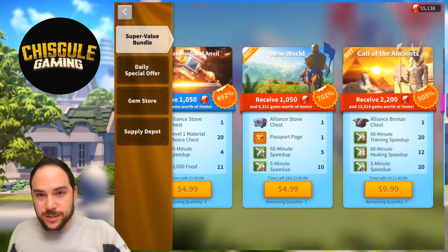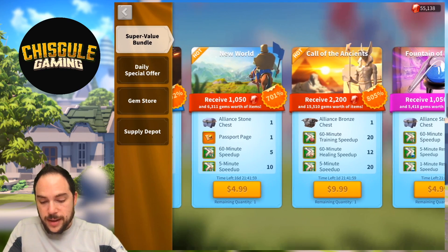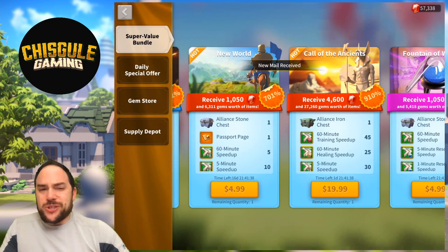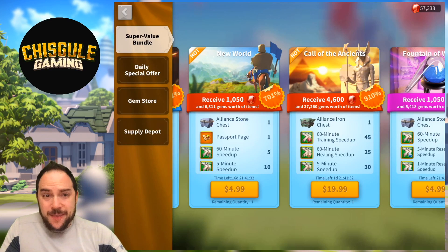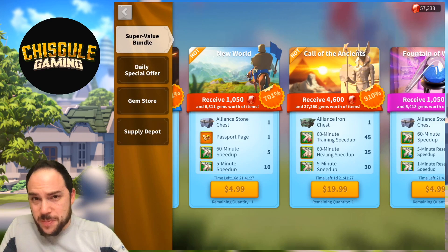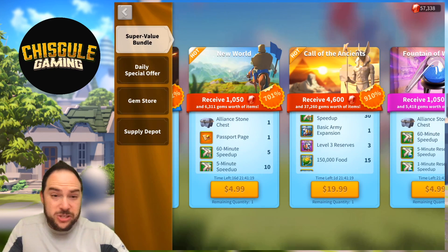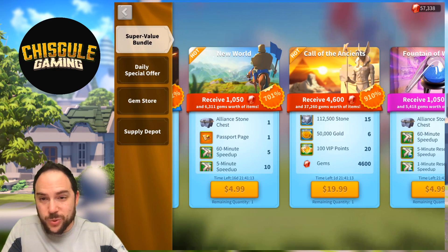We've upped our spend in the game recently, so let's go purchase Call of the Ancients. We'll show on the screen what's in each of these tiers. The four-hour army expansion is crucial — 50% mark for that army expansion means 50% more troops, which is a really big deal. The healing speed-ups are great, the training speed-ups are great, the generic speed-ups we'll use for training troops, and the army expansions are premium. Also, the reserves we're going to use for training troops, and the resources are good too.